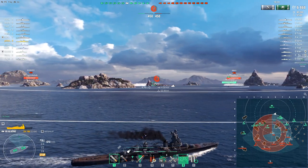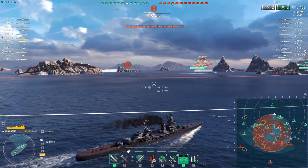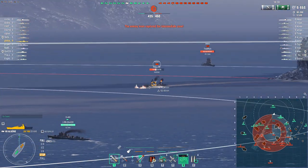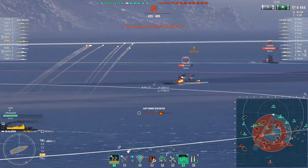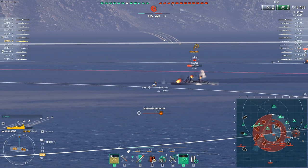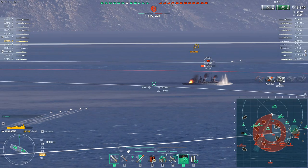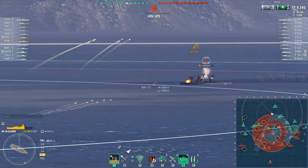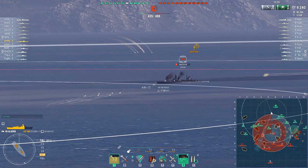It doesn't have amazing armor though — most cruisers don't around these tiers — and already he's taken a fairly nasty hit from what I'm pretty sure is the enemy Gascogne. This is a mid-tier game for Pirates Kenia; he's in a tier 8 matchup, so it's not too bad. It could definitely be worse — facing tier 9s would be rather nasty in this.